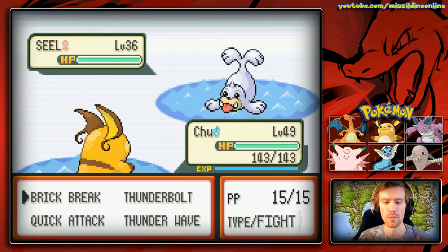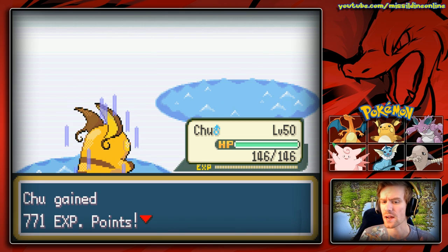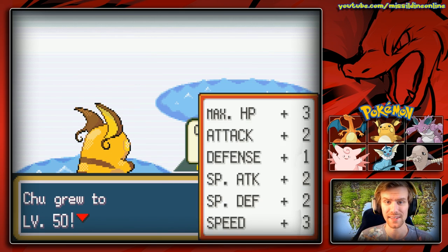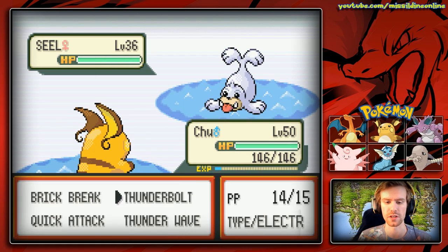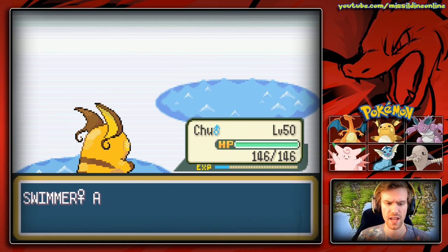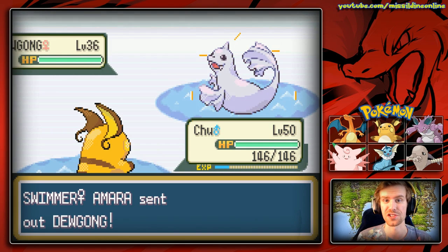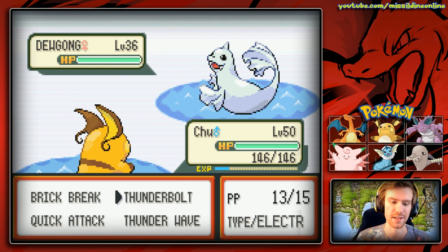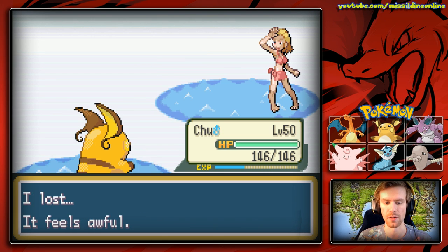We're gonna hurry through this Amara fight real quick. She's going to send out a level 36 Seel, which I believe is the first time we've seen Seel. She'll hit level 50, which is absurdly high, and she's got two Seels and a Dewgong. Dewgong is the evolved form of Seel — we haven't actually seen these Pokemon in the wild just yet.